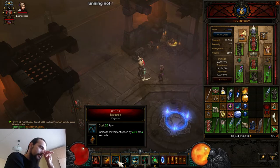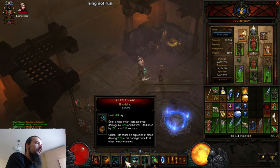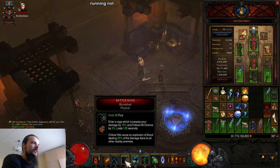The third button is Sprint Marathon — it's a classic movement speed buff for the Barbarian and one of the best. The fourth is Battle Rage Bloodshed to give more damage — Battle Rage is a very important skill for every Barbarian, and Bloodshed gives an extra aftershock on the death of mobs so they can explode each other.